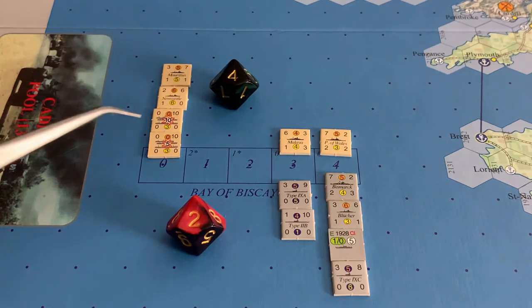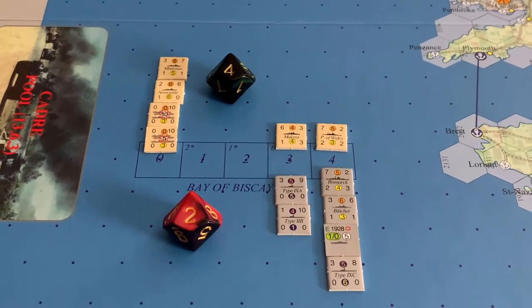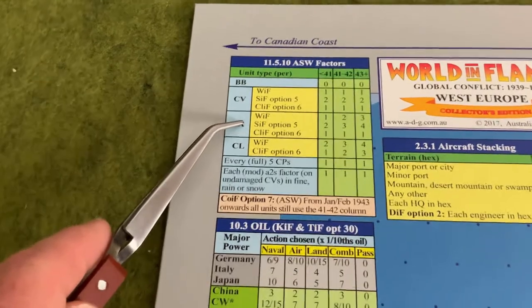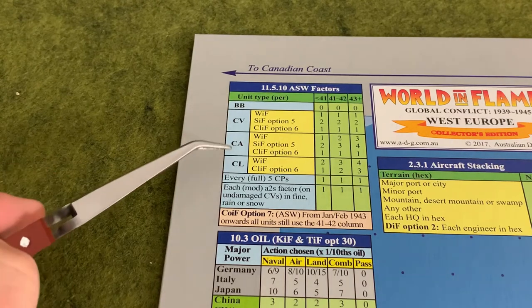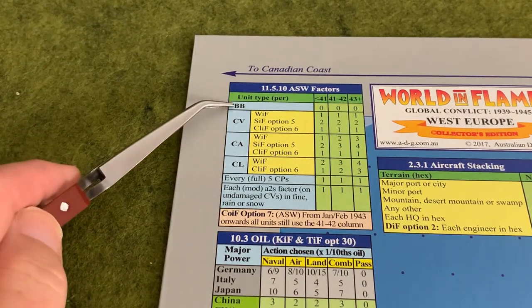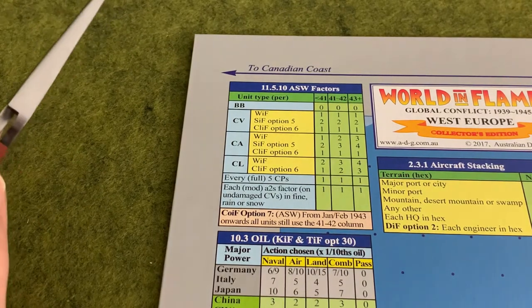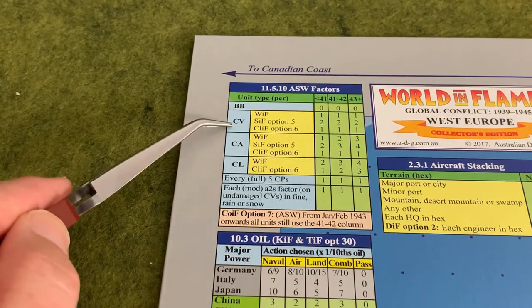The non-sub side only includes units in the zero box, and you calculate their ASW factors, which are found on a chart in the rulebook on page 29 as well as a table printed directly on the European map in the upper left corner. The ASW factors depend on the type of naval unit. All battleships — surface naval units (SCS) with a first cycle cost of two — are considered battleships. Aircraft carriers we know what they look like.